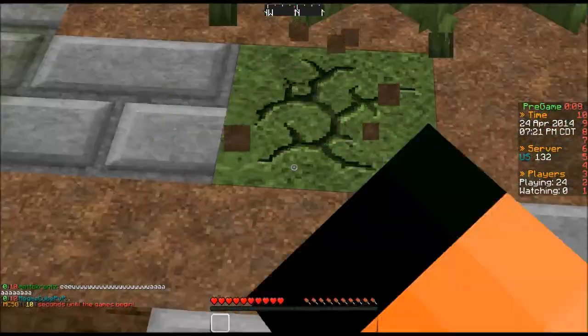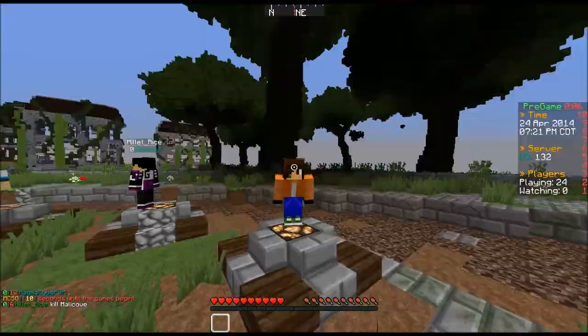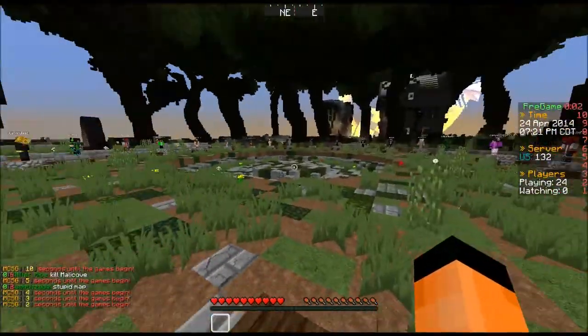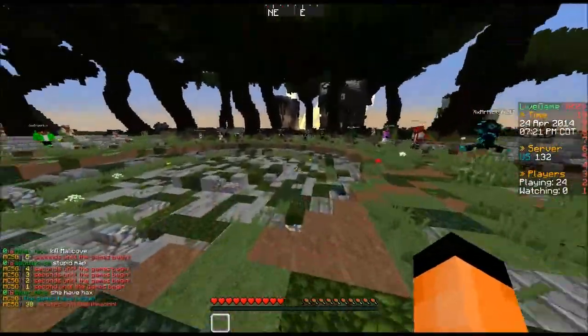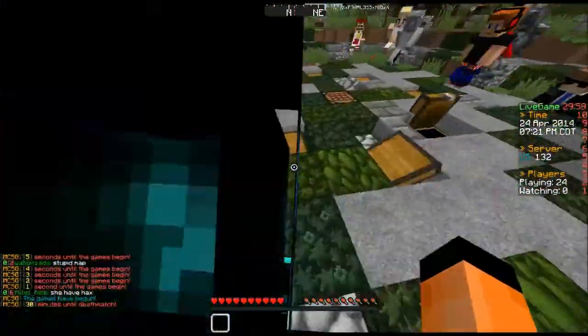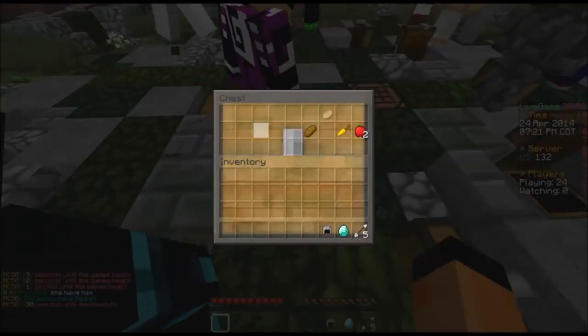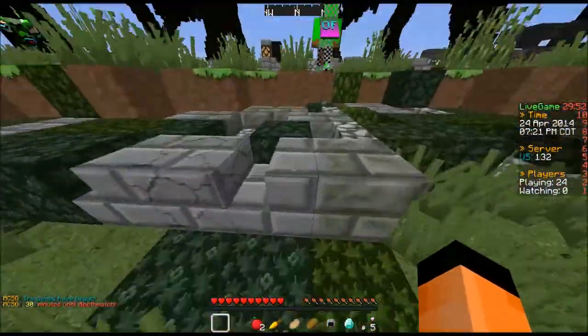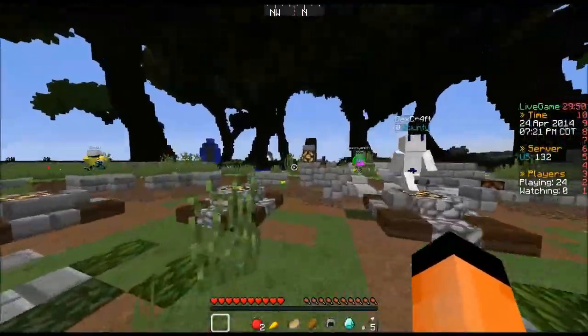Welcome back to part two of this episode. We are on Memory of Earth. This is the second of three maps they added. I'm here with DeForks — because he's bad. And I'm sure Cabin's sausage, who's really bad, is going to join during this recording and mess the whole thing up.